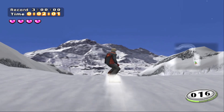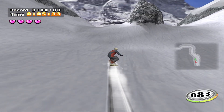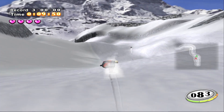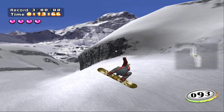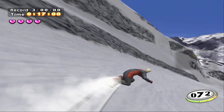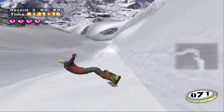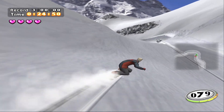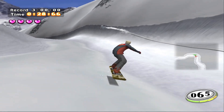Last but not least is crash mode, where you must crash into the snowman snowboarder and take out all his hearts to win. If you can't do it before reaching the bottom, you lose. I only got a single hit on the guy — he's fast, avoids you easily, and can slow down out of nowhere so you can't hit him. It's a serious challenge, but if you ever wanted to go snowboarding and beat the crap out of Frosty the Snowman, here you go.